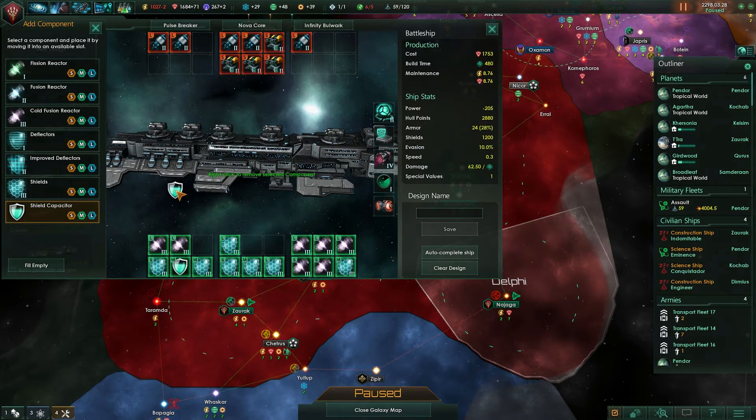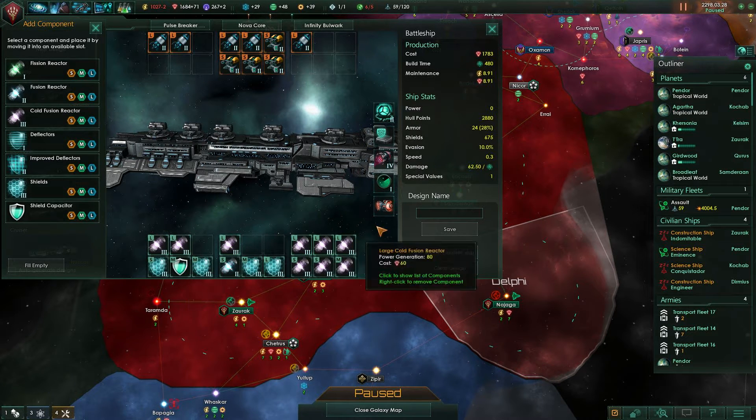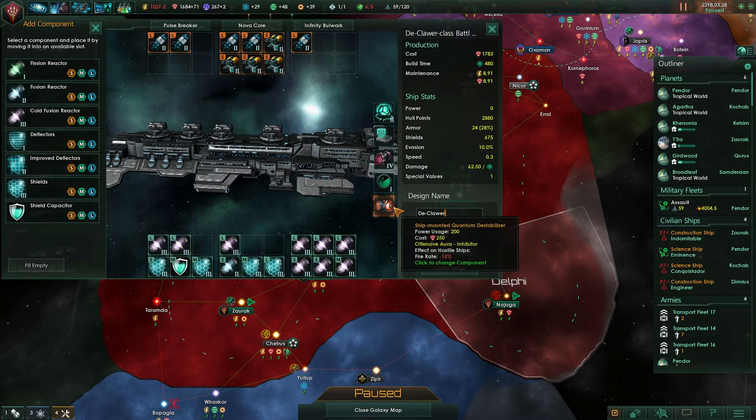Let's put a shield capacitor in there, drop another power module there, and a power module there, and a power module there. Awesome. And there it is — barrier point defense torpedoes, lots of hull and stuff, 675 shields, and a capacitor to increase shield regeneration. And this one is... the D-claw. God, that's so terrible.